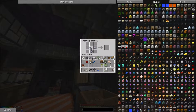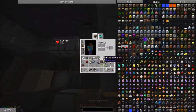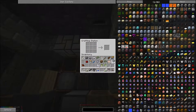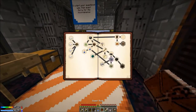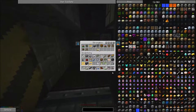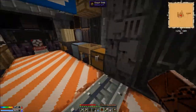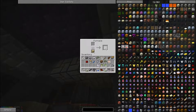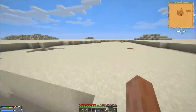So we need a clay bucket — an unfired clay bucket like that — and we need seven of the porcelain clay. You just mix bone meal with the clay and then you get the porcelain clay. All right, so now we finish that quest, let's claim that reward. And we are going to choose an ingot cast.